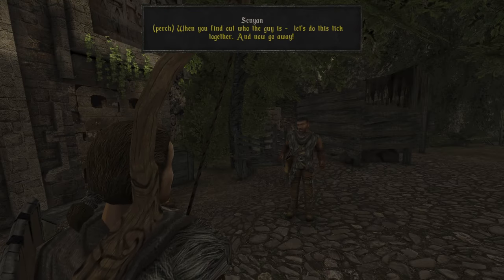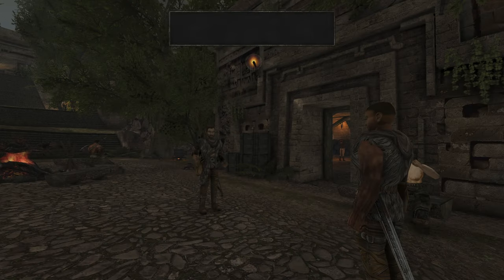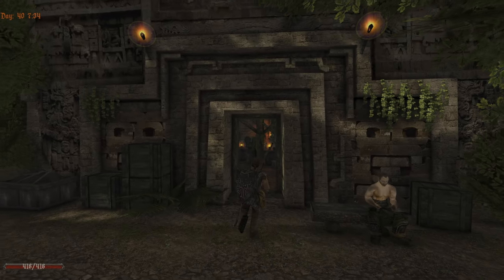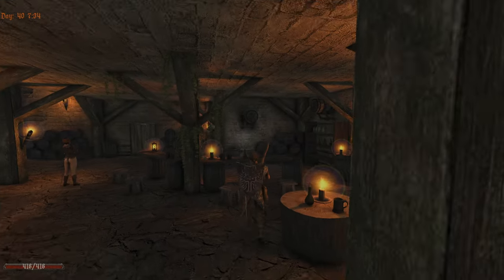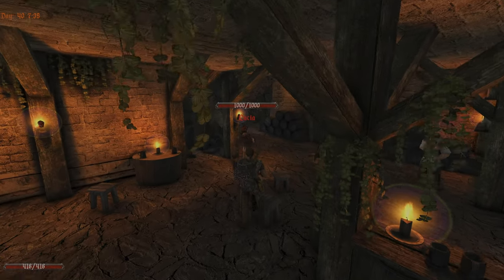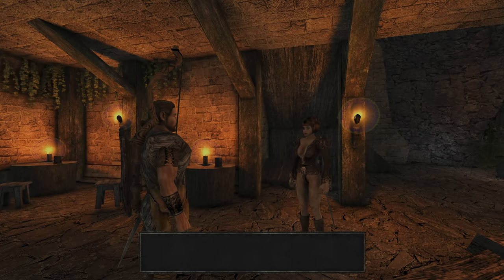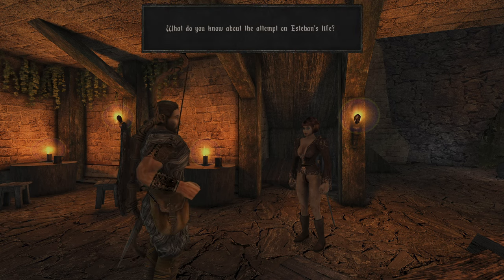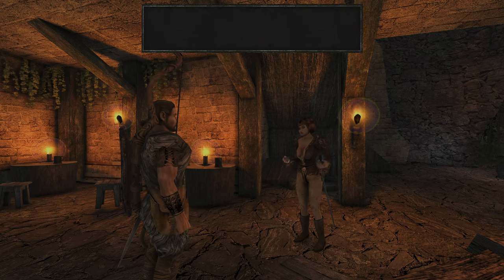We can also just kill him — what do we want, the quest? And now beat it, we'll meet again, you know what you have to do. Snaff guy, Snaffy Snaff. What about you Lucia? 1000 health — you are so strong. What do you know about the attempt on Esteban's life? Nothing at all.